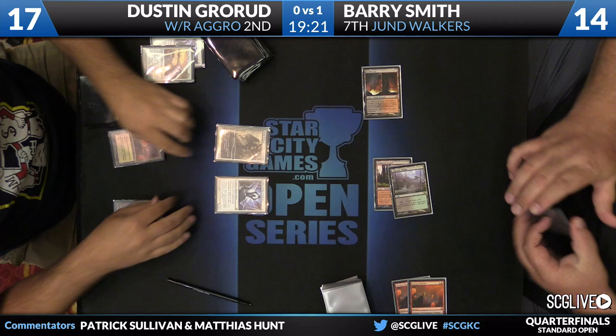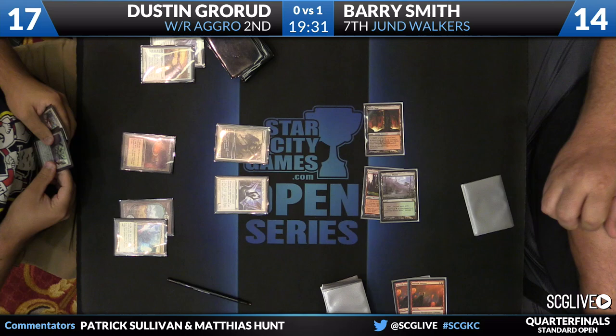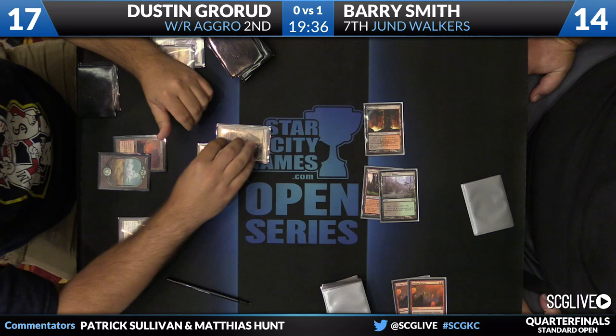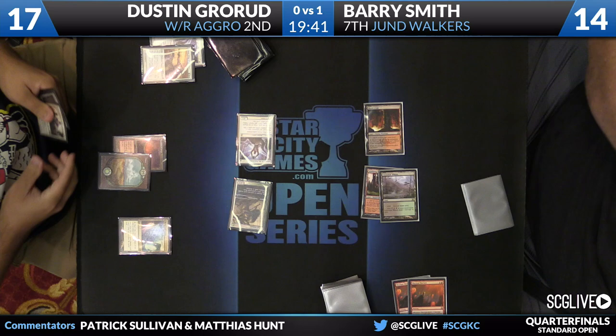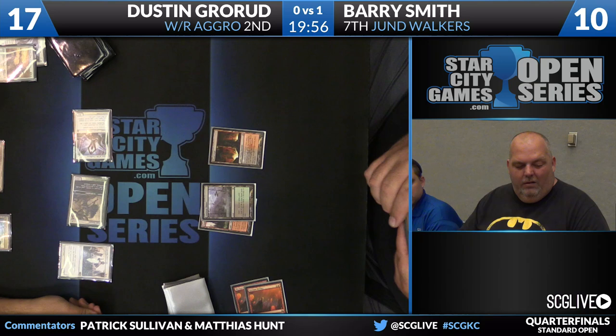He doesn't have a stabilizing force. The game is getting to a place where Boros Charm may be good. I'm excited about the card in Dustin's hand — he has an Imposing Sovereign. Some of the ways Jund decks might stabilize is Xenagos making Satyrs to block, but Imposing Sovereign makes all that take one more turn. And I'm not sure that's a turn Barry has. Imposing Sovereign is the play. One mana up for Grorud, and he has Brave the Elements in hand — I like the sequencing a lot from Dustin.